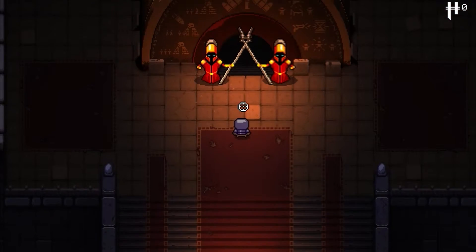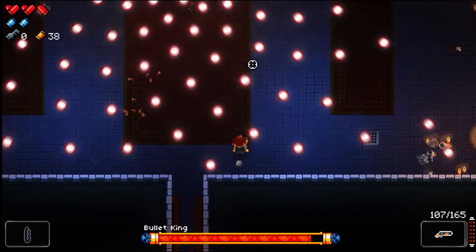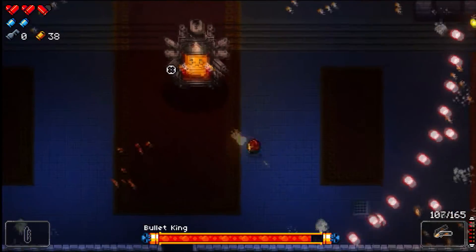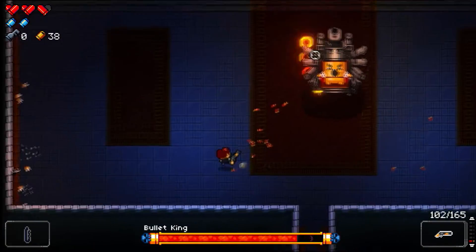You choose a character and go to the Gungeon, where you will meet a lot of different enemies with different abilities. You'll need to kill every enemy per room to be able to enter another one. Rooms, same as enemies, are randomly generated, so high replayability is guaranteed.